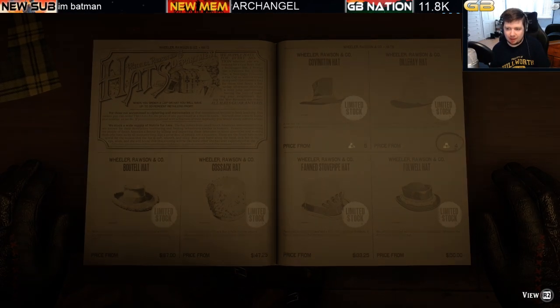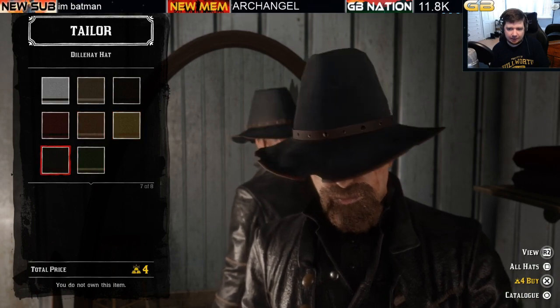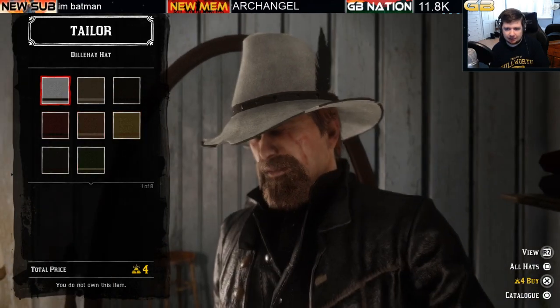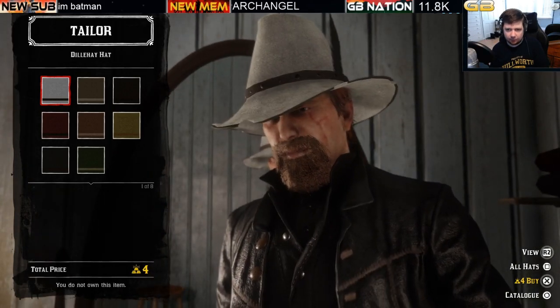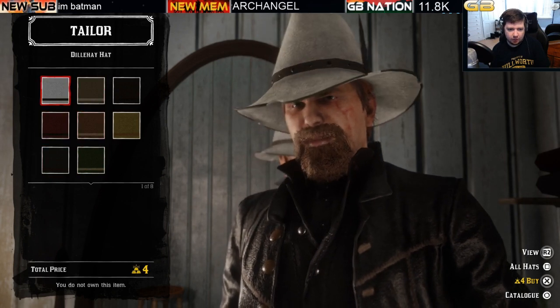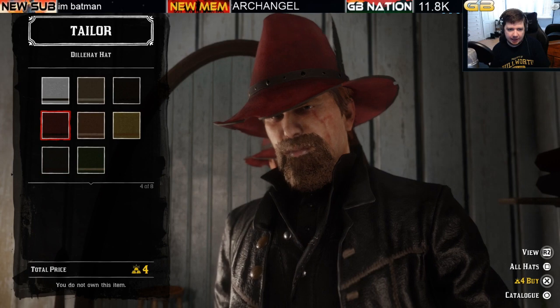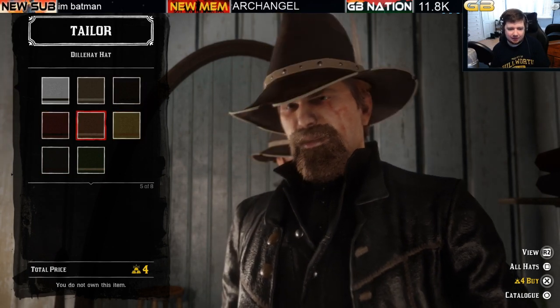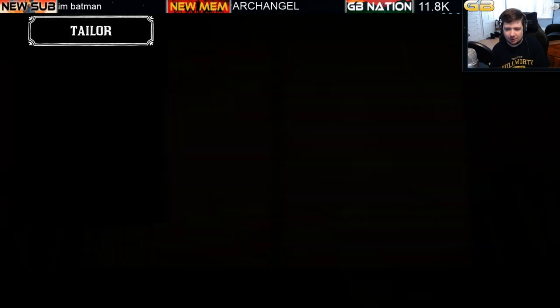Moving on to the Delhae hat — also a gold-only hat with feathers, good for a Native American-inspired look. Eight variations, four bars of gold each. Limited stock clothing item.